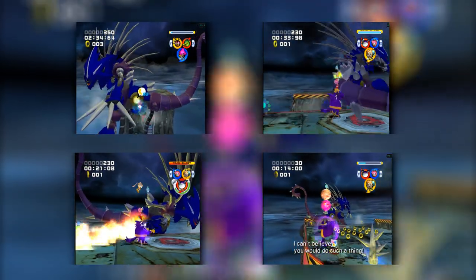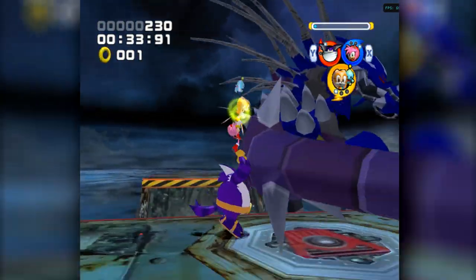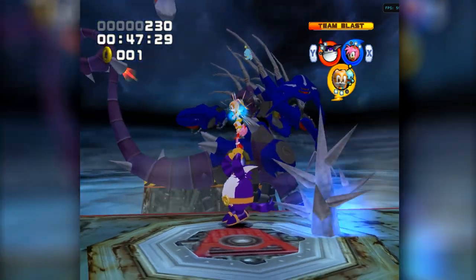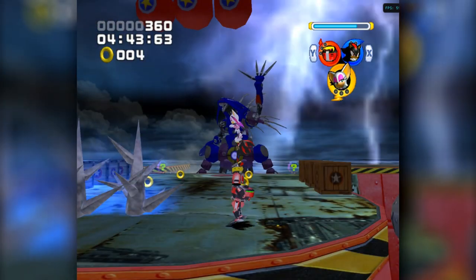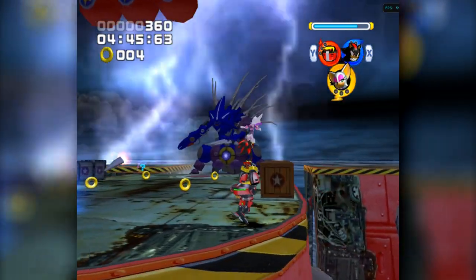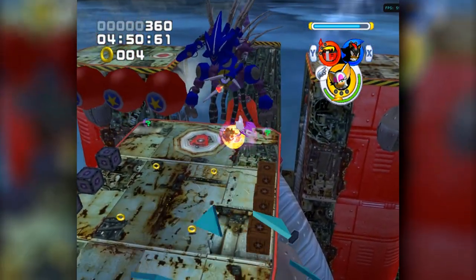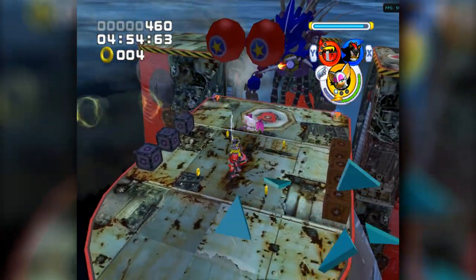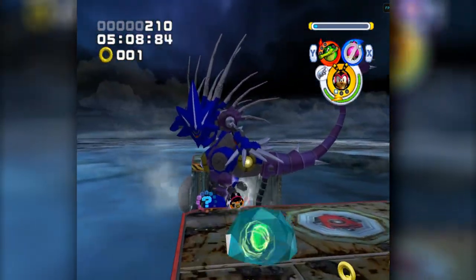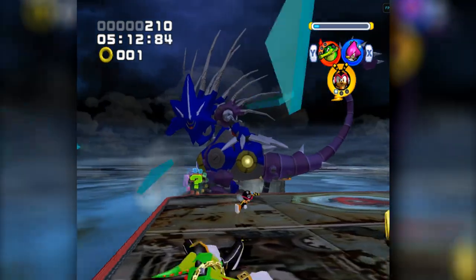Throughout the entire fight, Metal Madness has 4 attacks, with each of them being incredibly telegraphed. He has a flamethrower that you just need to jump over, a tail swipe dealt with in the exact same manner, and 2 variations of homing shots. The first will connect with the foothold and leave an electrified tree-stump thing on the arena for a limited time, but there's plenty of room to manoeuvre around it, and even then, as long as you remain suspended in the air these things can't actually reach you. The final set of projectiles have the same properties as the Badniks that can immobilise your team members when they catch you, so if this occurs you just have to destroy the crystallised prison, which is honestly quite easy to do, so you aren't in any real danger.